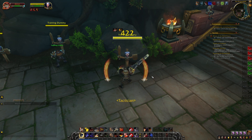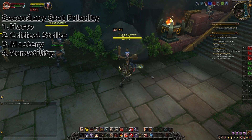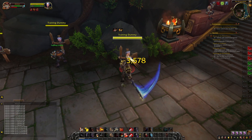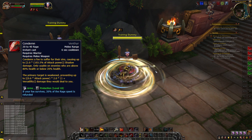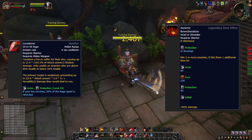For Arms warrior secondary stat priorities, focus on Haste, followed by Critical Strike, followed by Mastery, followed by Versatility. For Shadowlands-specific information, I recommend the Venthyr covenant for this build, though Kyrian is also a good option. For recommended legendary, I recommend the Memory of a Seismic Reverberation.